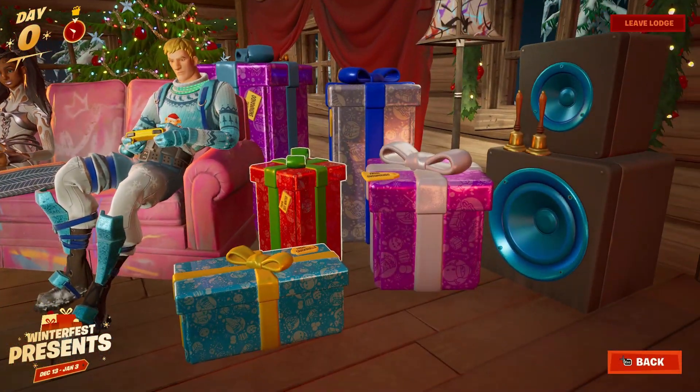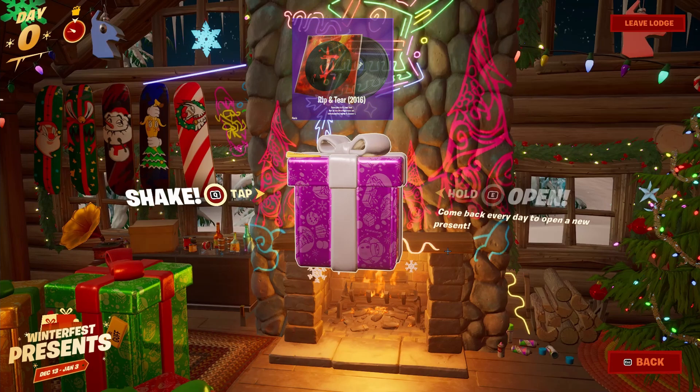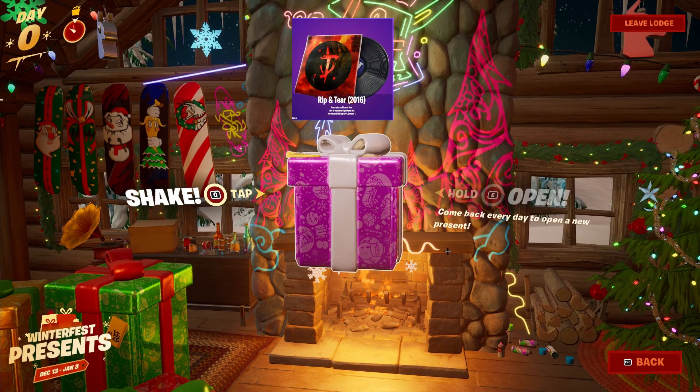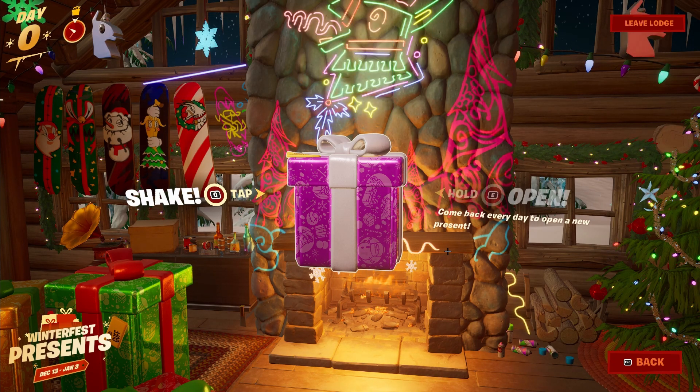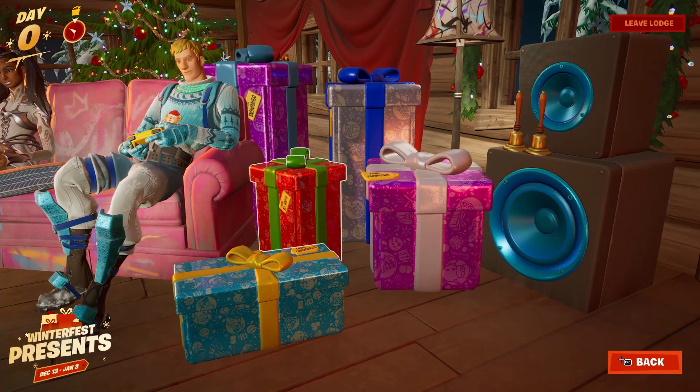For the next gift on this right side we're opening up the purple one. Unfortunately this one's not that great — it's going to be another lobby music. This lobby music is called Rip and Tear and was actually showcased inside of the Fractured event, playing in the background when we were flying through space towards the end of the event.